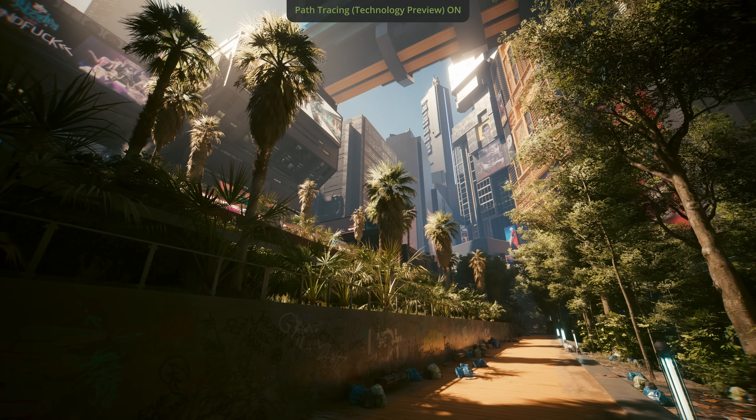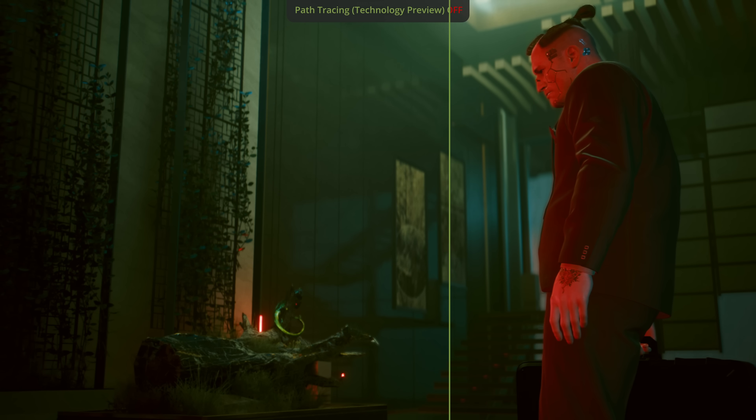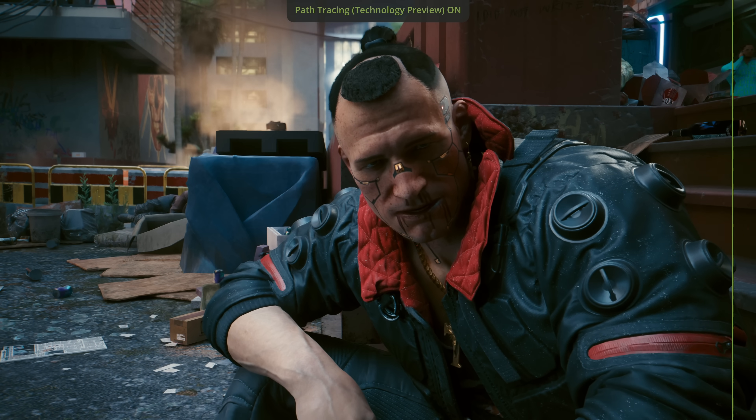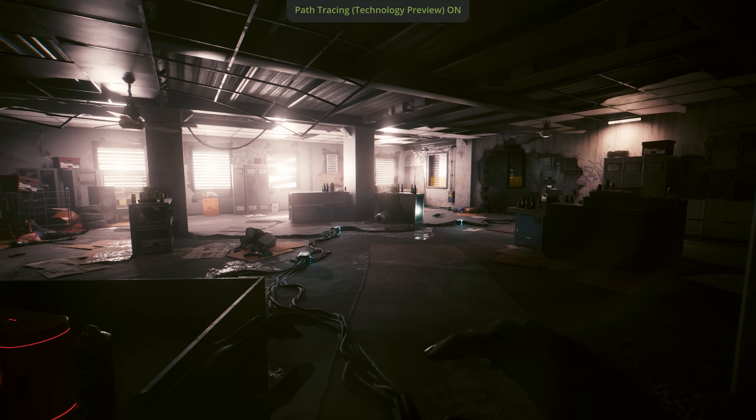When you enable path tracing, you'll actually see the difference everywhere — whether in the open world, interiors, or specific locations. Light simply behaves in a more realistic way; it's the correct physics of lighting. The global illumination is completely different from what we had before — it's very physically correct and it will be mind-blowing. Of course, correctly simulating how light behaves is not an easy process. Can you talk about some of the challenges and the process of introducing this technology to Cyberpunk?